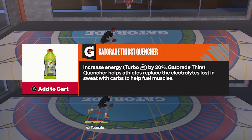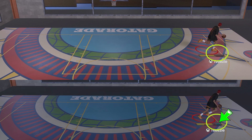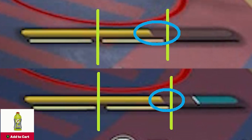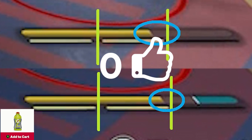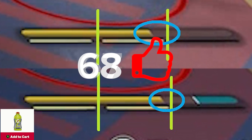Next one, Gatorade Thirst Quencher. It increases energy turbo by 20%, and the moment you have it there will be this bar here — I guess it's some sort of additional stamina. You can see if you have it, you will have more stamina. I think in some way it's the same as the last one — both will just let you use more stamina, just in different ways. The other one drains less stamina, and this one gives you more stamina.